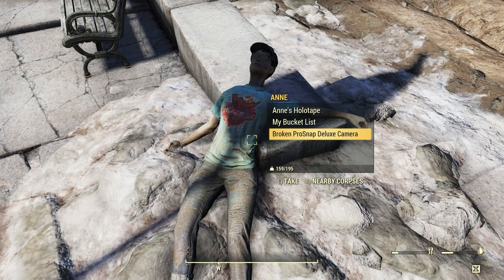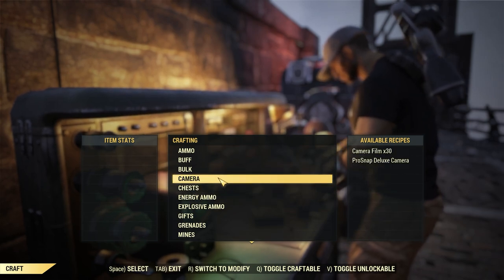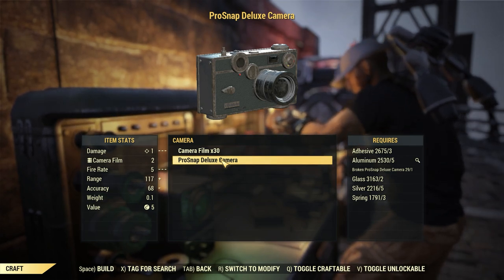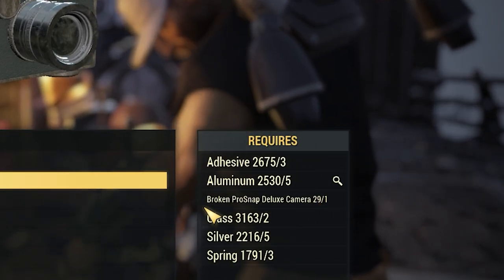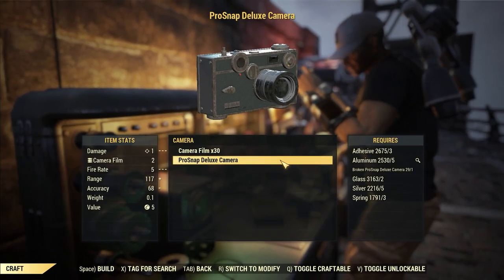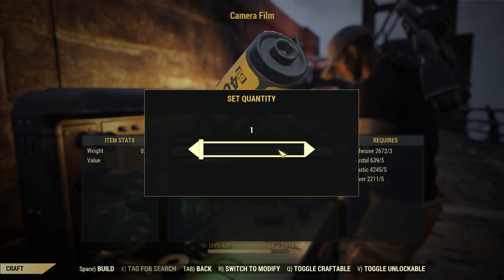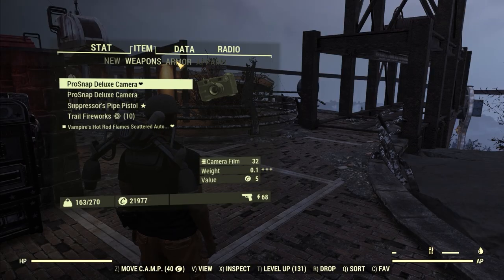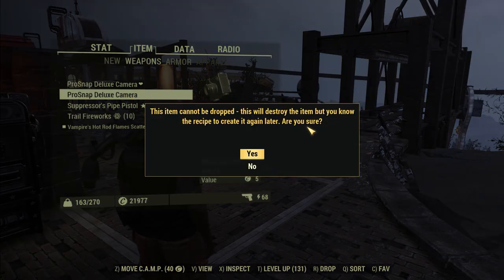Now that we have our camera, go to a Tinker's Workbench. Scroll down in the list to where it says Camera, then scroll to the Pro Snap Deluxe Camera. The primary ingredient is the broken Pro Snap Deluxe Camera that we've picked up. Go ahead and craft the camera, and while you're at it make some film — it's super light, so make 30, 60, or more. Once you've made the camera, note that you cannot drop it for someone else; it is bound to your character alone.